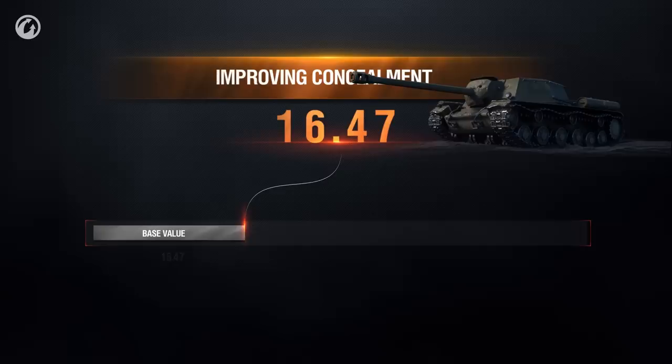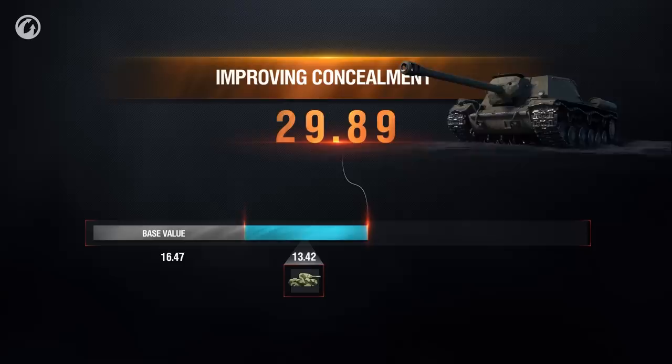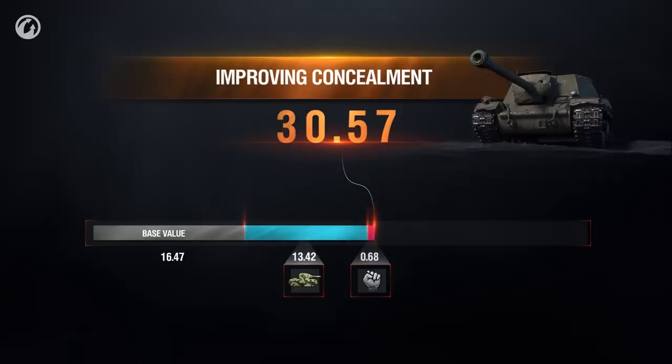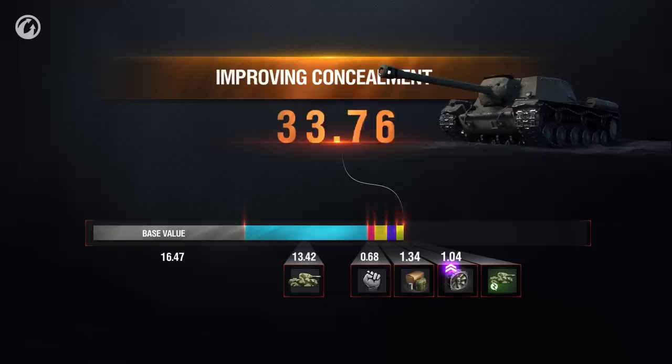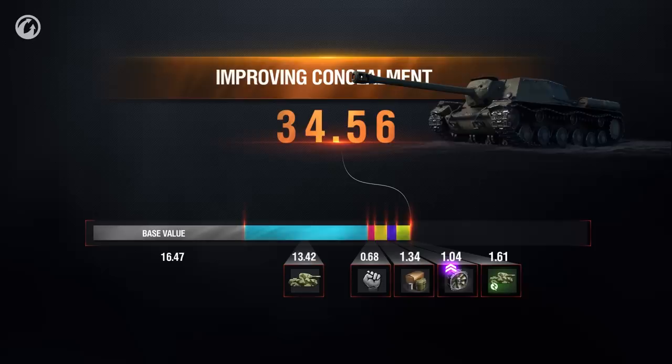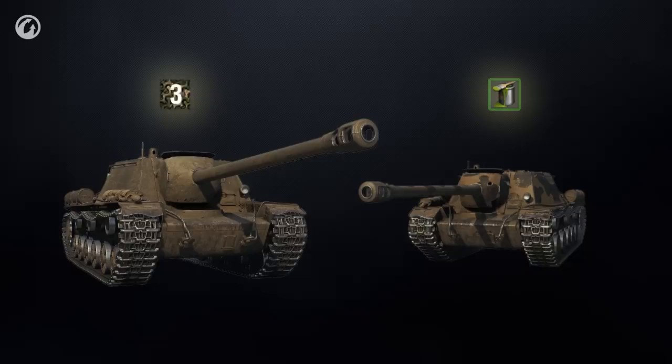There are a number of means to increase concealment. The best of them is to max the concealment skill for the whole crew — with it, the initial concealment factor will increase by approximately 1.8 times. The Brothers in Arms perk will add to concealment as well. Improved rations or improved ventilation will make your vehicle even more stealthy. Directives and improved equipment will pretty much max out your concealment, but you'll have to spend bonds to get them. The net becomes effective 3 seconds after the vehicle stops, while camouflage works at all times.